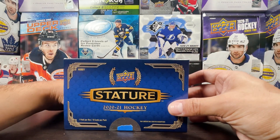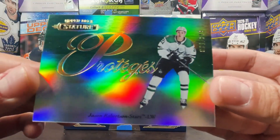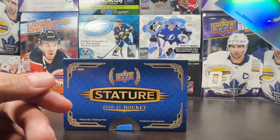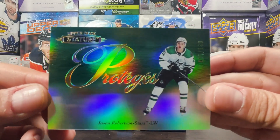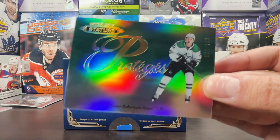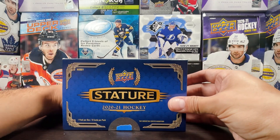Next card in the box — oh, very nice! A green insert Protege of Jason Robertson, number 88 out of 149. Jason Robertson green Protege — that is beautiful, man, gorgeous green color match card.